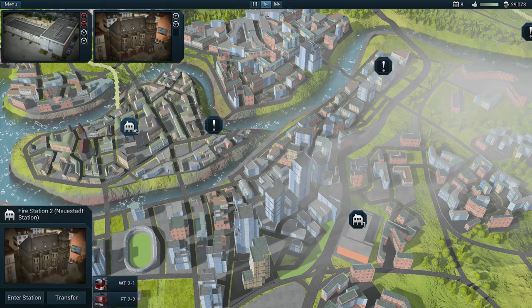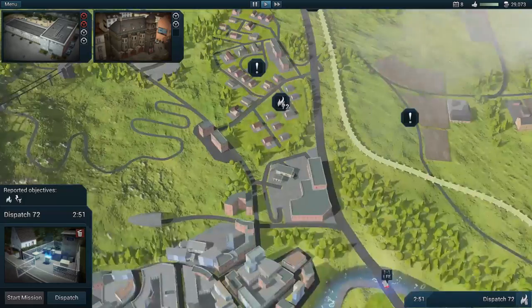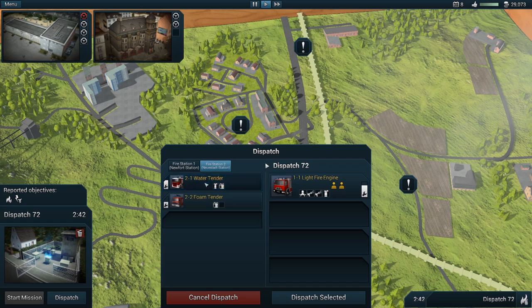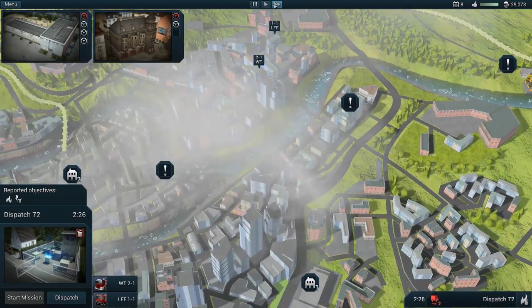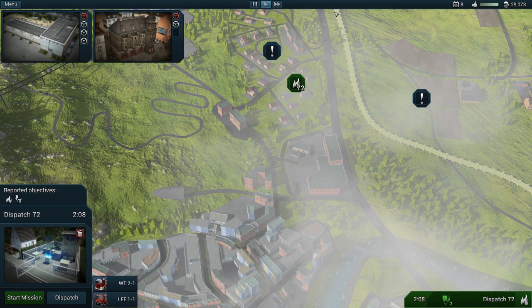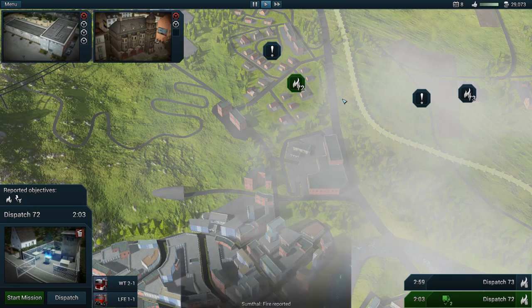We need to wait for the ambulance to get back. Now we have a fire — we just did one like this. We'll dispatch white and the water tender to deal with that and speed up time a bit. When we get back from this call out we'll deal with the ambulance, because we trained on the defibrillator last episode — or the episode before that.